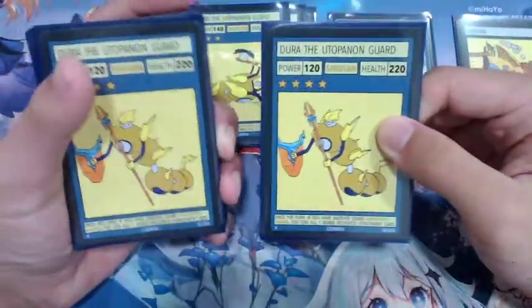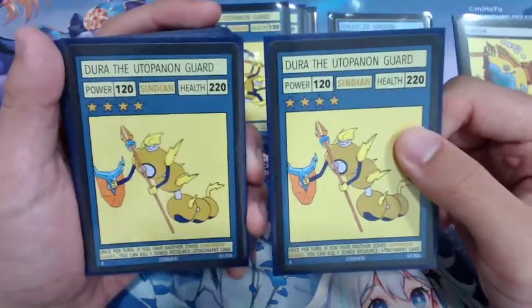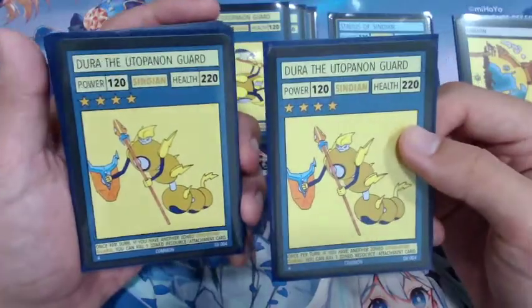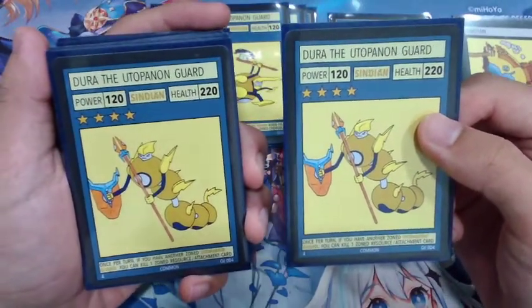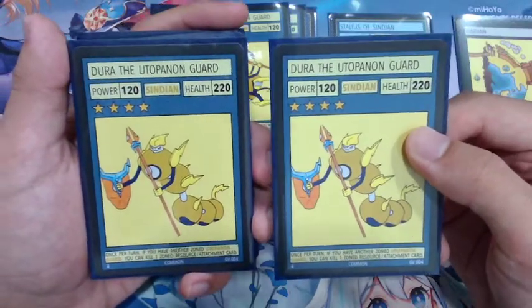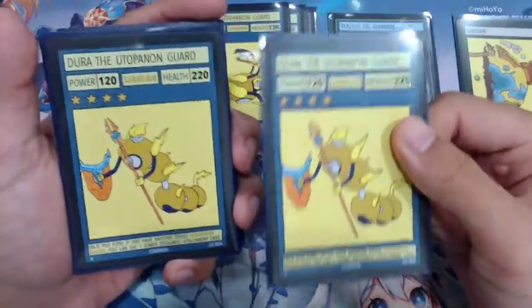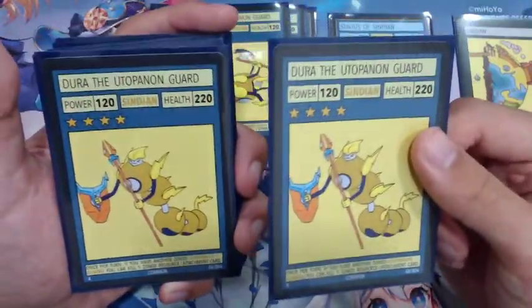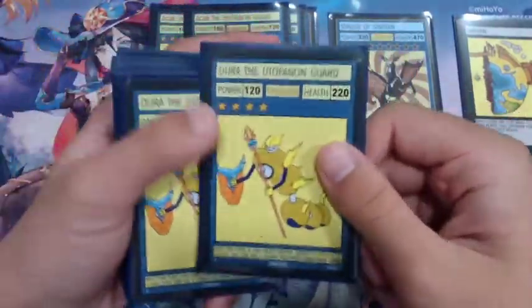Next we have Dura the Utopanon Guard, one of the better Utopanon Guard creatures we're running. Dura has very low power but pretty good health stats. The ability is: once per turn, if you have another Utopanon Guard creature, you can kill one zone resource or attachment card. This is a very good card allowing you to remove your opponent's attachments or resources, which is really powerful. At 220 health it will get past a few things, and the ability can be used multiple times, which makes this card even better.